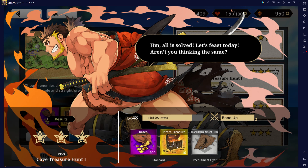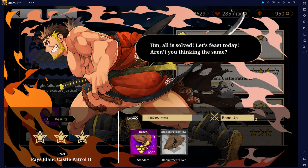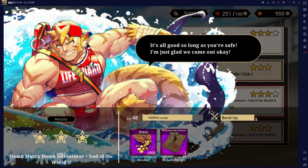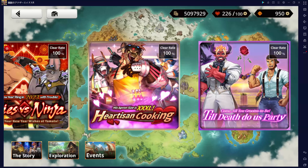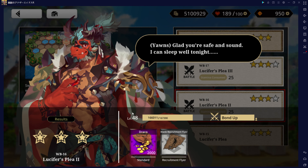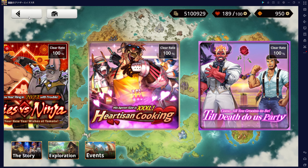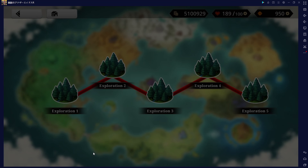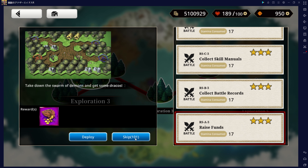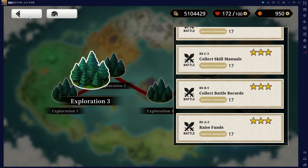The Viva El Presidente event only offers 200 to 220 Dracos per quest, while the Day and Night in Pays Blanc event gives 1,000 to 1,800 Dracos. Erotic Wrestling provides 1,000 to 2,500 Dracos, and every other event gives 1,000 to 2,000 Dracos. The most cost-effective event seems to be Erotic Wrestling, granting about 100 Dracos per stamina point. However, the Raise Funds quest in the Explorations section reigns as the most reliable source, offering 3,500 Dracos for 17 stamina — approximately 200 Dracos per stamina point used.